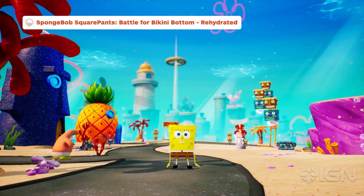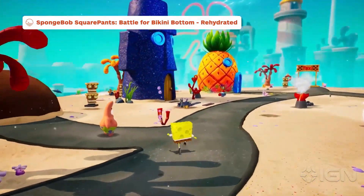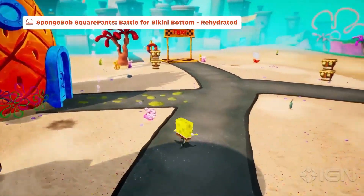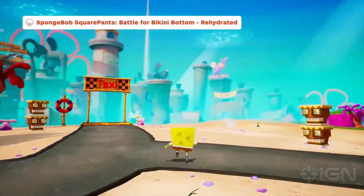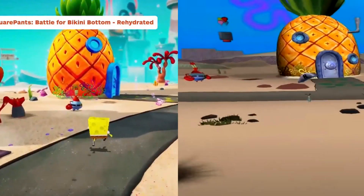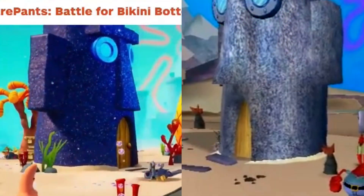Just looking at this, the hype just keeps building up. Look at this — it looks gorgeous. This is right before we enter downtown Bikini Bottom. Look at those textures, look at that new lighting, look at the colors, look at the brightness added, those textures on Squidward's house. It looks so great.